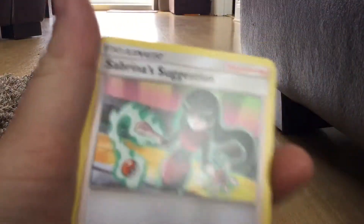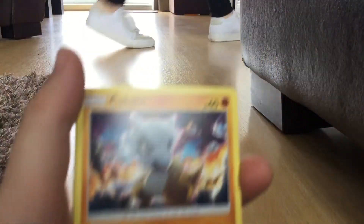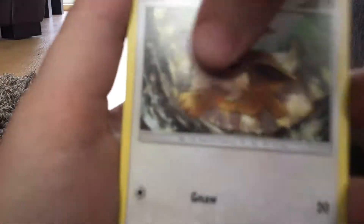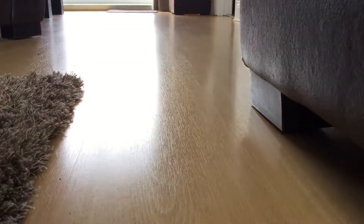Fairy Energy — we've got that one. Sabina, cipher — we just pulled one. Cubone, Voltob, Geodude, Eevee, Fairy, and a... oh, that's good. Oh, okay.